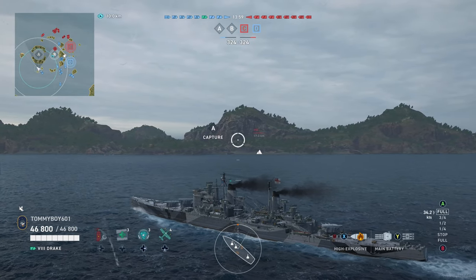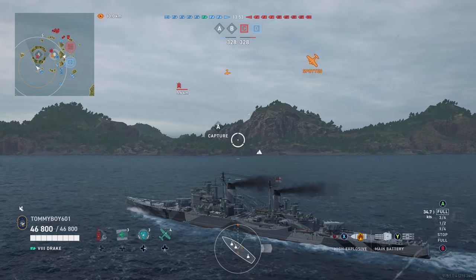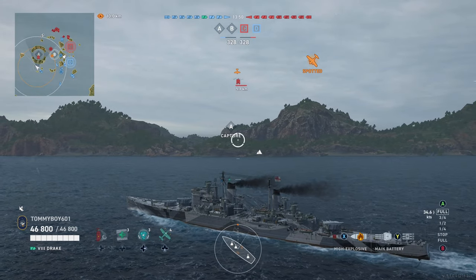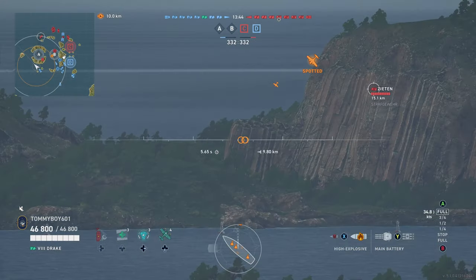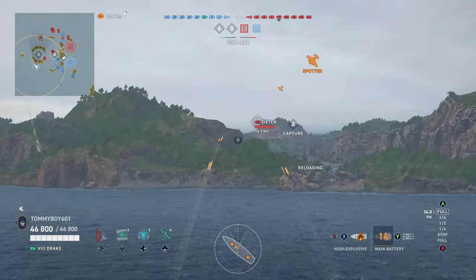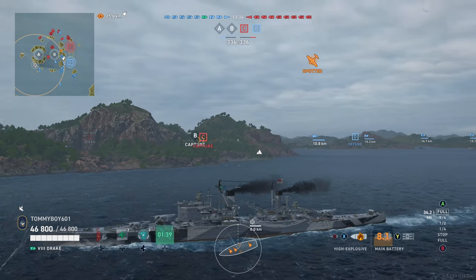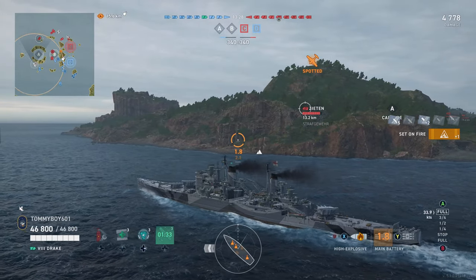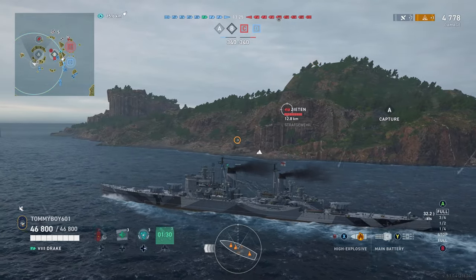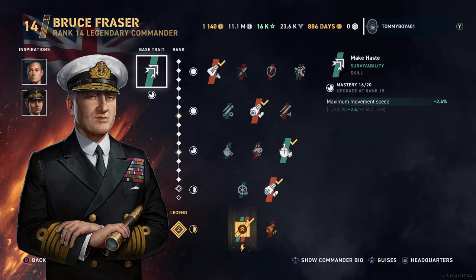Now let's talk about the Drake, the tier eight heavy cruiser for the British. The thing that sets her apart from the rest of her line is she gets quarter HE pen. Drake has 234 millimeter guns, and if you multiply that by 0.25, that means you're going to get 58 millimeters of pen with the HE, which lets you just chunk battleships. A pretty good fire chance as well — with our build, 29%. We have good old Bruce Frazier as commander. There is some very big potential.